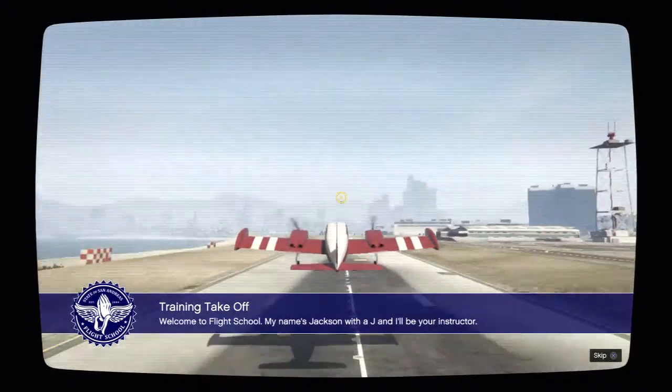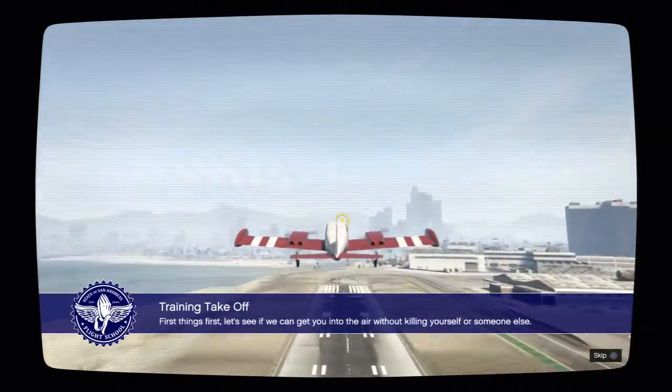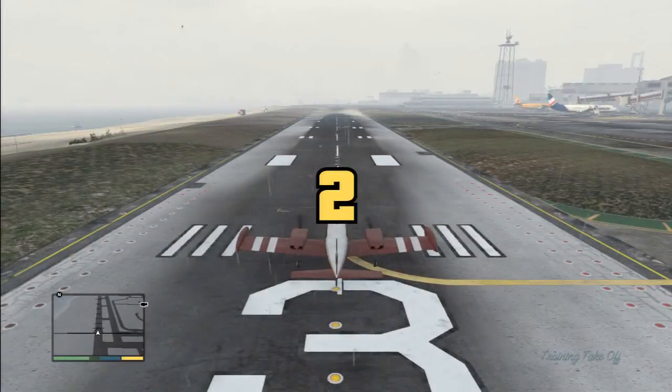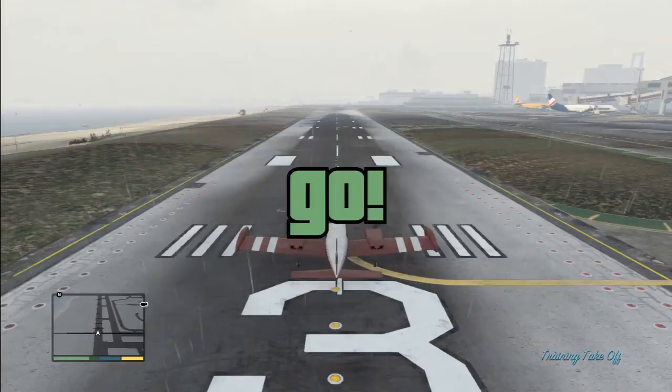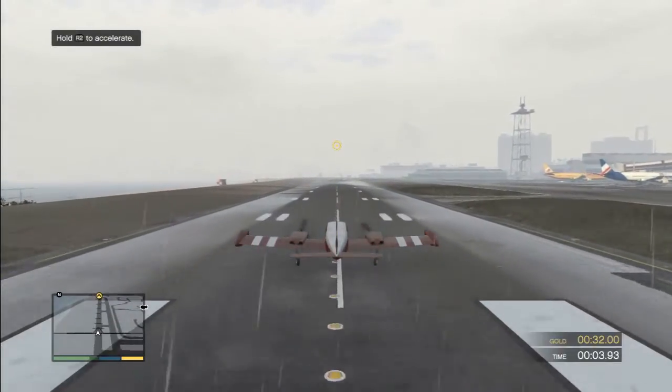Jackson with a J. Alright, that's pretty simple - takeoff. It's hardly rocket science. 3, 2, 1, go. Training takeoff. R2 to accelerate, yep.